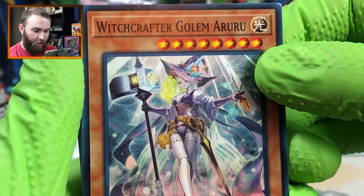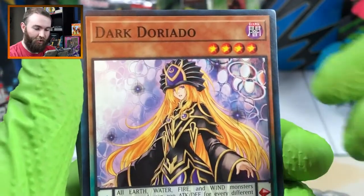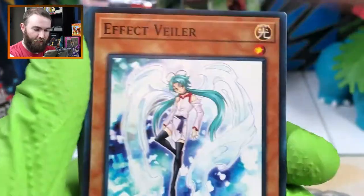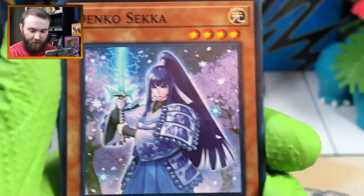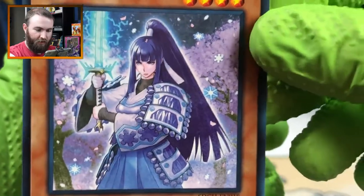Witchcrafter Golem Aruru! Dark Doriado. Witch of the Black Forest - she sounds familiar. Wow! Effect Veiler. Deku Sinka - very cool, makes me want to play Ghost of Tsushima.